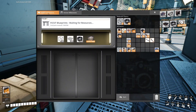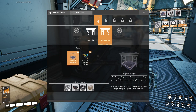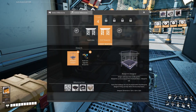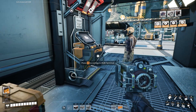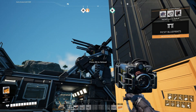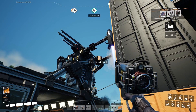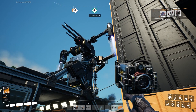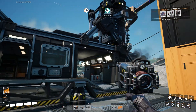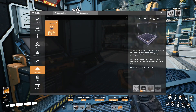And what do we unlock when we do that? We unlock blueprints and the blueprint designer. Should we hit it? Hell yeah. Let me see her go. Oh, there she goes, mate. We have new buildings — that'll be the blueprint designer.